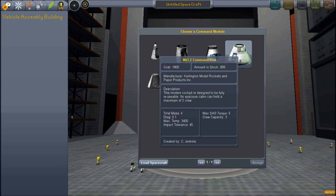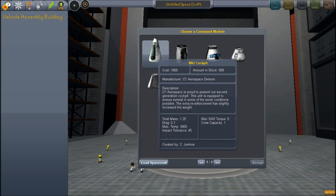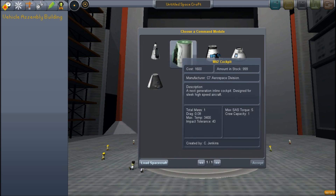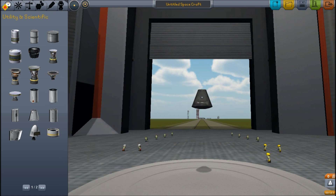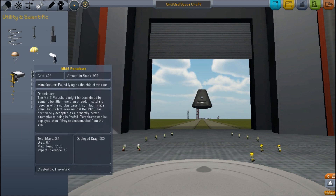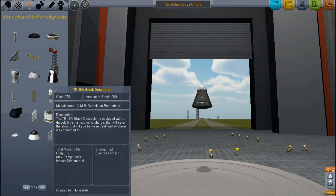The first thing to notice is the new capsule, which is larger and contains three people, whereas there's a smaller capsule which only contains one. The masses on these are slightly different. The large capsule, although it contains three people, is five times as heavy. And similarly, when I look at the other parts in the game as I try to assemble this rocket, I find that many of the other parts have changed.